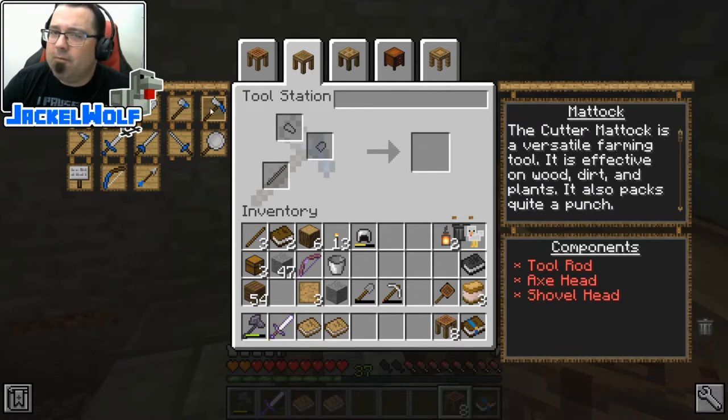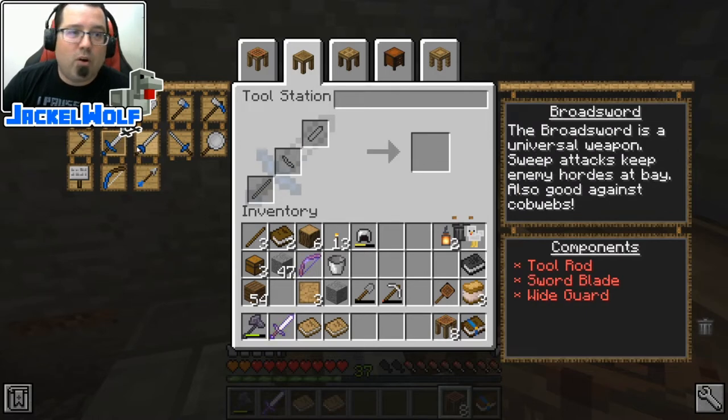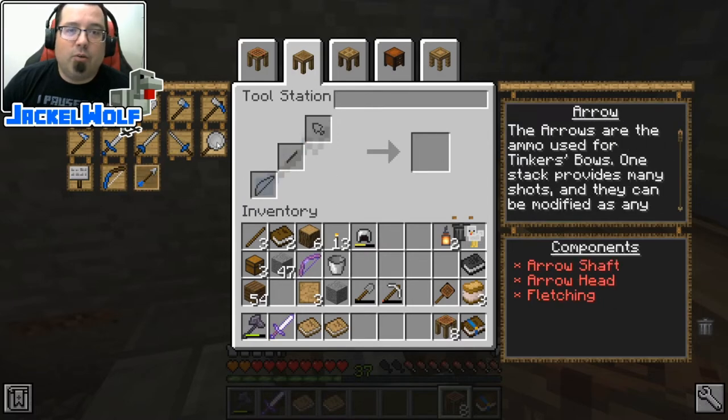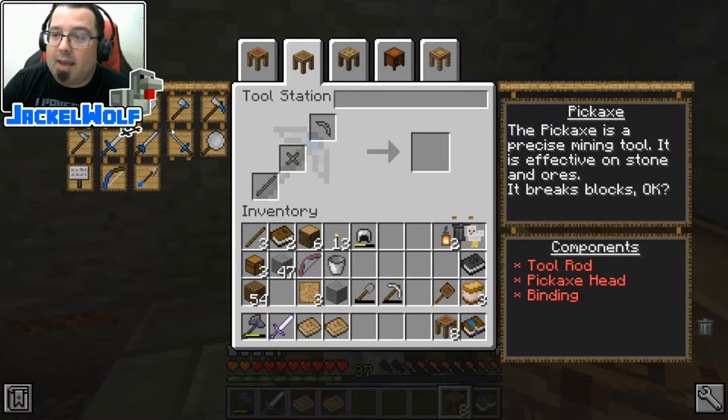We can make a pickaxe, a shovel, a hatchet, a mattock - which is really cool, it's kind of like a farming hoe but a bit more than that. You can make a kama which is a reaping tool - you harvest and replant crops. There's also your regular broad sword, long sword, and rapier, a bow, arrows, a frying pan, and a battle sign, which are really cool weapons. They're all craftable here in the tool station.